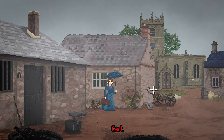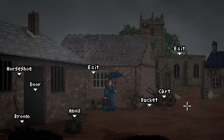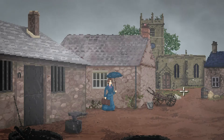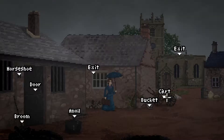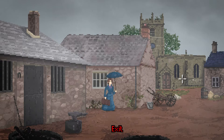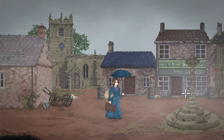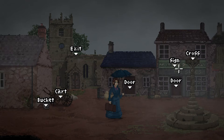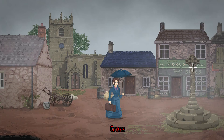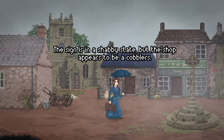It looks like I'm in the market square — I should find the inn. "A fine example of a church — it looks like it was built in the Norman style." She doesn't want to go down that exit — the path leads back towards the railway station. The screen moves as we explore further. That must be the inn over there! There are two doors; the sign is across from something quite ornately constructed. The sign is in a shabby state but the shop appears to be a cobbler's.